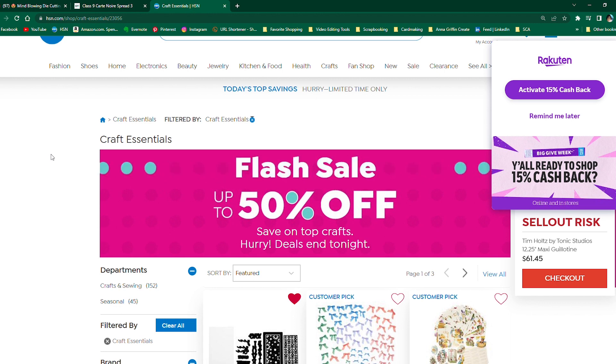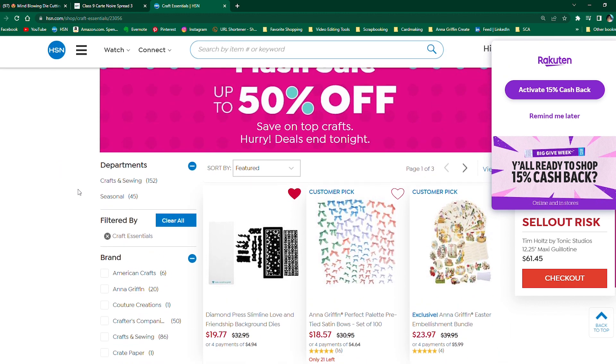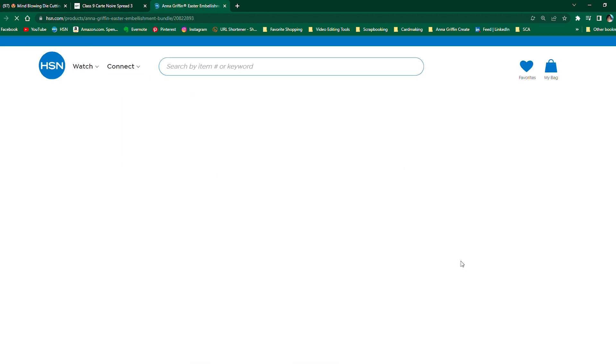I got on here and discovered the flash sale that's going on for craft day, so I wanted to give you guys a heads up. I'm going to link you to that below in the description box. There's some really cool stuff, and one of the things that caught my eye is the Anna Griffin Easter embellishments bundle — let me click on it real quick.